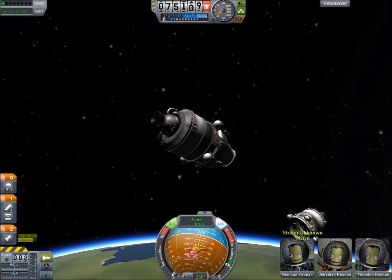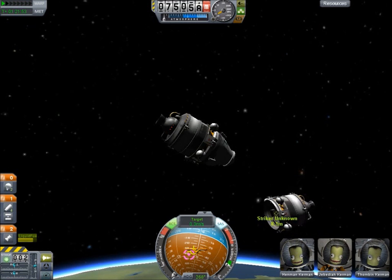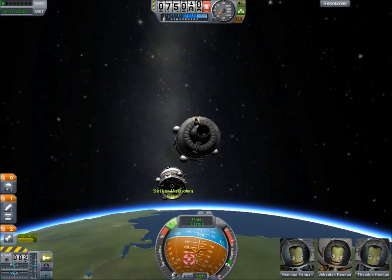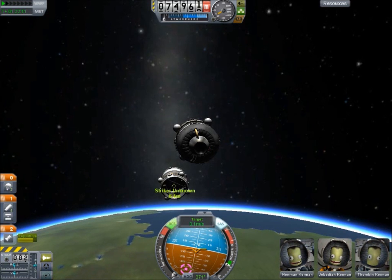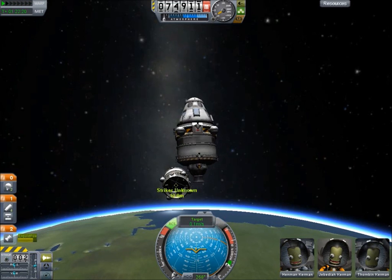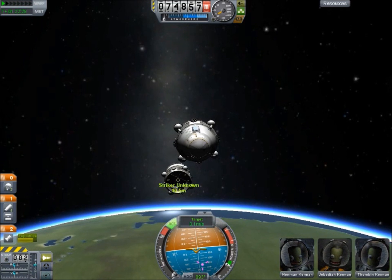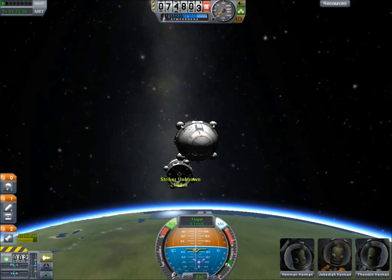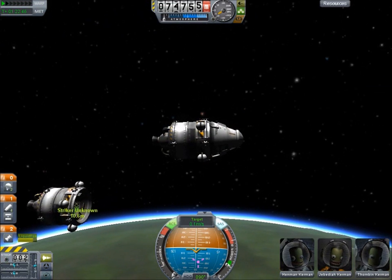Now the question is should we try to push them with our front or our rear? I'm thinking we need to push them with our rear. Let's go ahead and line up with the horizon since that's kind of how they're lined up. Now rotate. All right, now turn around. Nope, not that much rotating. Okay, we're building up speed away from them — let's stop that.